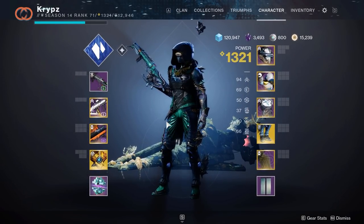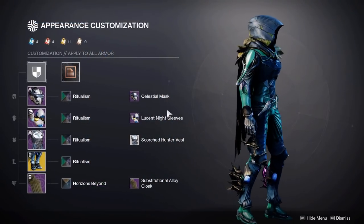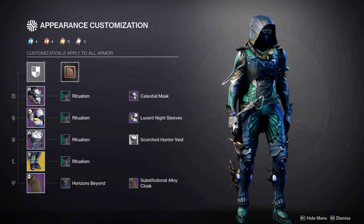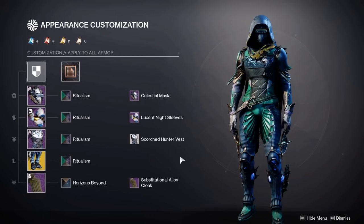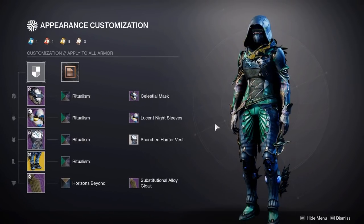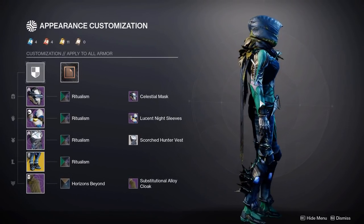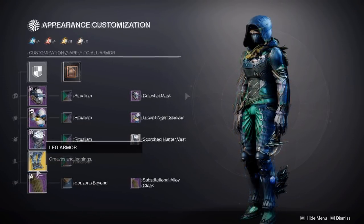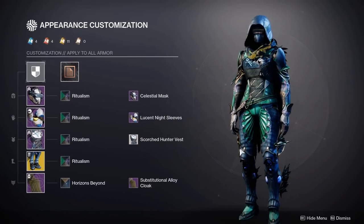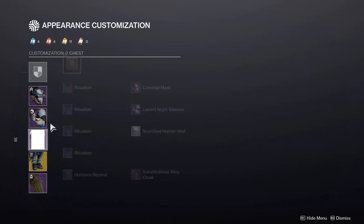Before showing some alternate armor, I want to show this aquatic hunter set I made using the new boots. On the helmet I used the Celestial Mask ornament from last season's Eververse, the Lucid Night sleeves ornament from the Dawning Eververse, the Scorched Hunter vest from the Red War campaign, and the Substitutional Alloy cloak from the Season of Undying. I used the new Ritualism shader on all pieces except the cloak, which uses Horizons Beyond. The main challenge is flowing the boots and chestplate together.